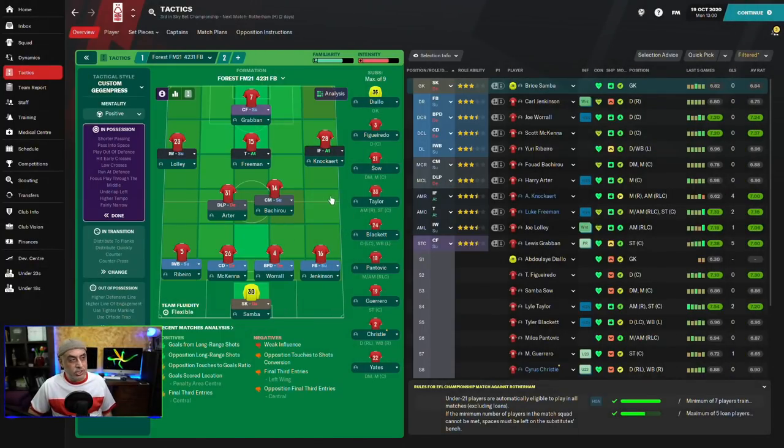What are the attributes I look for? For the DLP and Central Midfielder on support, these are two of the most important players along with the inverted wingback. All three should have the capacity to play as defensive midfielders. They all need decisions and some acceleration. The DLP and CM on support both need positioning, off the ball, passing, and decisions. Composure and anticipation are also valuable. For the inverted winger on the left flank, we want him very comfortable on the ball — he needs passing, vision, decisions, crossing, acceleration, and dribbling.